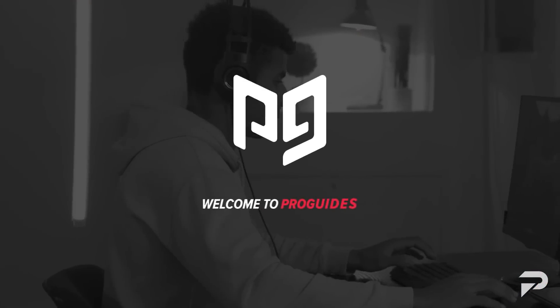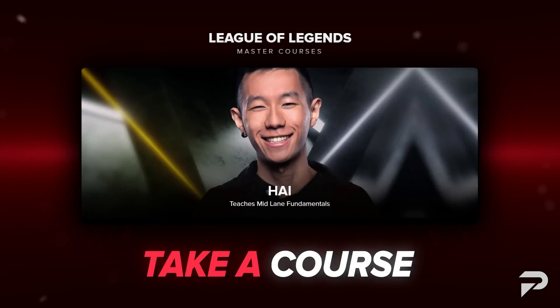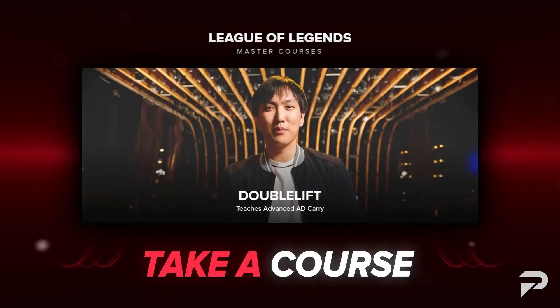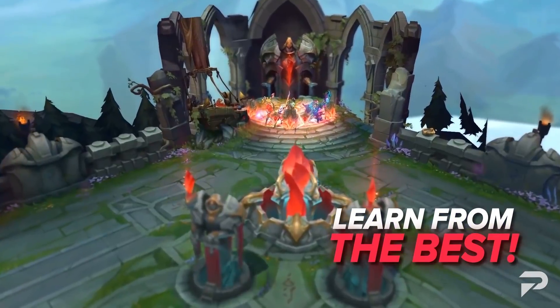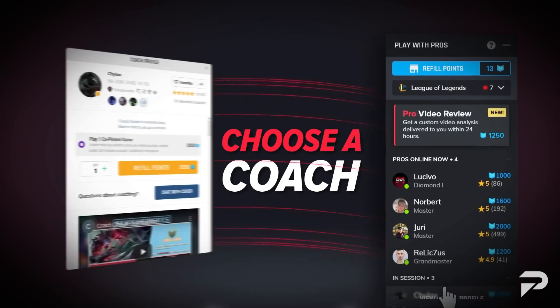Before we dive into more PBE content, don't forget to check us out at ProGuides.com where you can view our great catalog of coaches, courses, and overall walkthrough of your dream rank. While you're there don't forget to use the code RANKUP2021 to get 20% off your next subscription. If you've always been curious about how far ProGuides can take you, now's your chance.